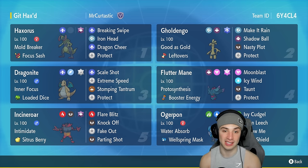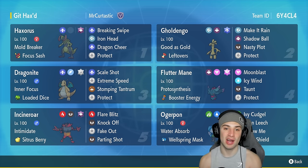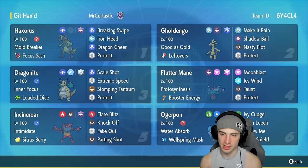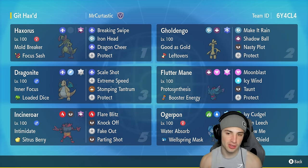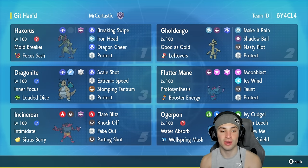We can use Dragon Cheer on Golden Goh, giving it a big crit boost. Haxorus also has Focus Sash as its held item, rocking Breaking Swipe for STAB damage and attack drops, Iron Head to clean up fairy types, Dragon Cheer as mentioned, and Protect in our second slot. Our Golden Goh is pretty standard — same moves, same items, same abilities — the only difference is it's rocking Dragon Tera type to pair up with Haxorus. We have Dragonite in our third slot.